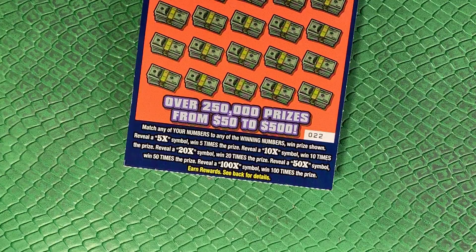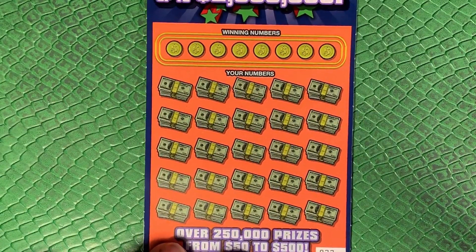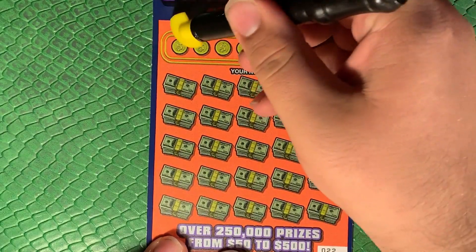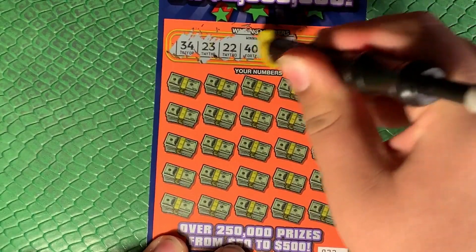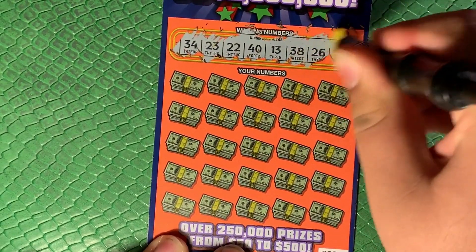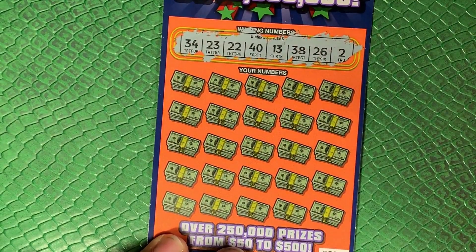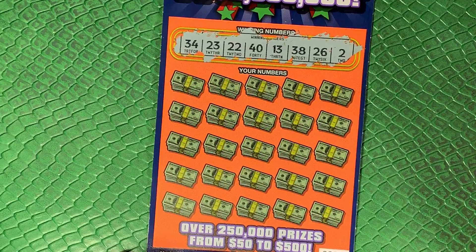Alright, we are back in business. Looking to match any of our numbers or get a 5, 10, 20, 50, or 100 times multiplier — simple and easy. Odds are one in 3.08, so let's see if we can find ourselves a winner. I would love to see a 100 times symbol; even a 50 times symbol would be nice, because I think that would be a minimum of $500. Our numbers are 34, 23, 22, 40, 13, 38, 26, and 2.